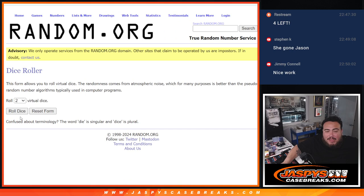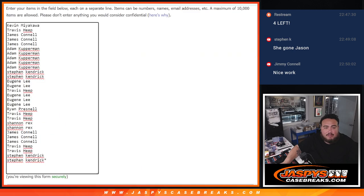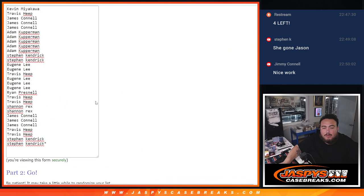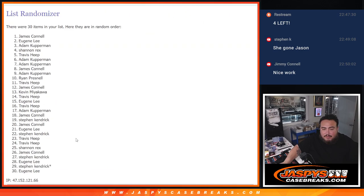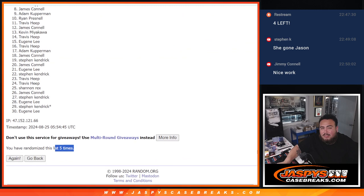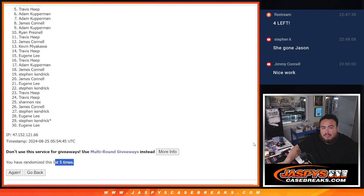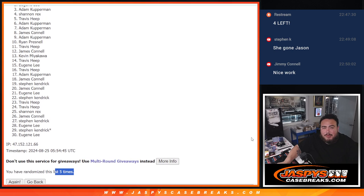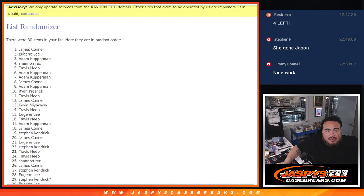All right, now let's give away the top five names - get a spot in the Wemby Mixer. Five times, three and two: one, two, three, four, and five - five times. Travis, you're in. Rex, you are in. Cupperman, you're in. Eugene and Jimmy, there you go - top five, you guys are in.